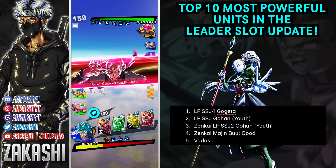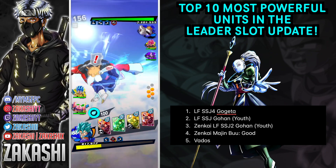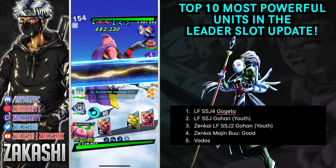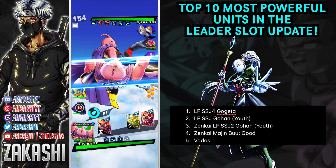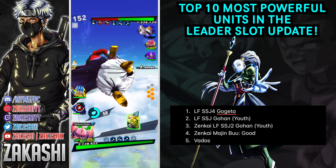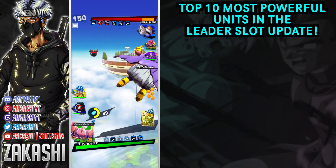And number five is Vados. You know how supportive she is on the God Ki team - well, imagine having that support on every other team. She can literally turn your team from zero to hero just by buffing them. As long as you have your team intact, put Vados in the leader slot and she's leading you to victory. She's honestly the goat.